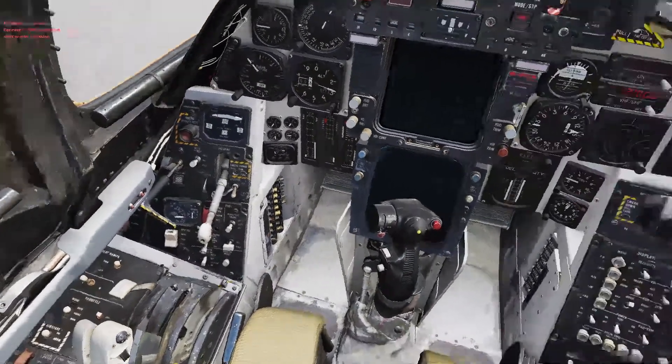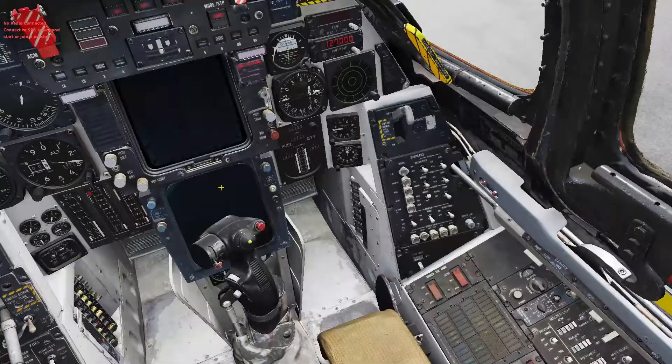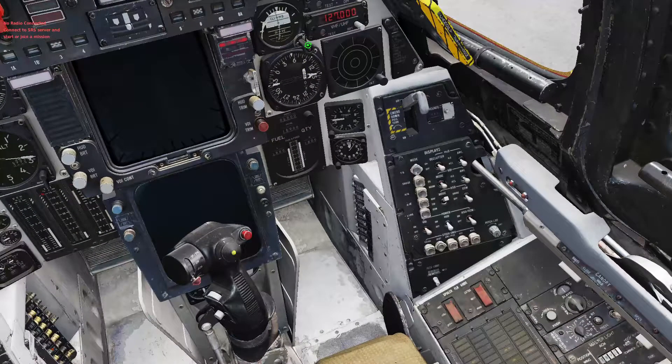I'm going to move over to my right. I'm going to uncage my standby — that's the correct technical term for it, by the way. I'm going to flip this switch right here down to TID so it will repeat what the TID in the Rio seat is displaying. Then I'm going to flip these three switches on to power up my HUD, my VDI, and my repeater.